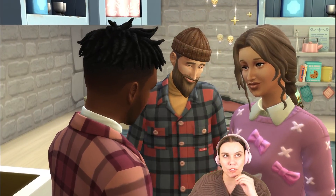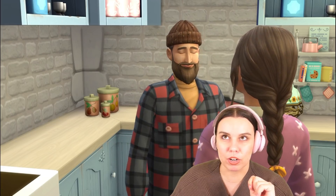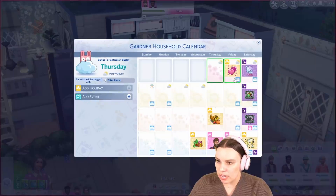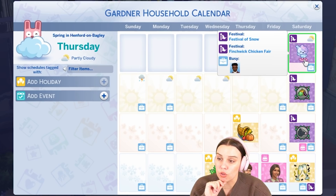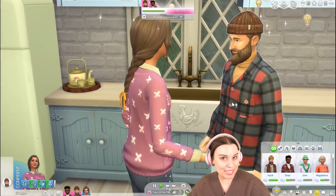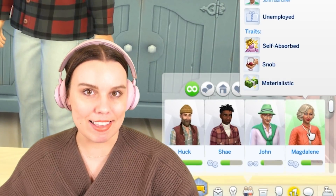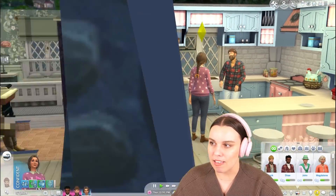I'm thinking — should Shay or Huck propose, and where? They had their first date picnic in the forest, so maybe we repeat that and propose in the forest area. Also, I need to keep updated with the calendar — tomorrow's Love Day. We now have everything on the calendar from different packs. There are two festivals on Saturday including the Finchwick Chicken Fair, so we need to get some good eggs. I've also created some relatives — John Gardner and Magdalene Gardner, who are city slickers, and they'll visit once Huck and Shay are engaged.